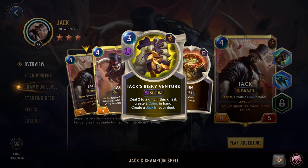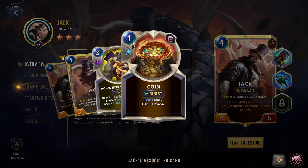His champion spell is Risky Venture — 3 cost slow, deal 2 to a unit. If it kills it, create 2 coins in hand, and since it's the champion spell, it also creates a Jack in your deck. The coins are burst: you must have at least 1 mana to cast, refill 1 mana, and coins stack — so the cost is always 1 but the more coins you get, the more mana it will refill.